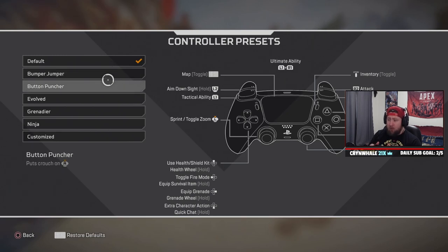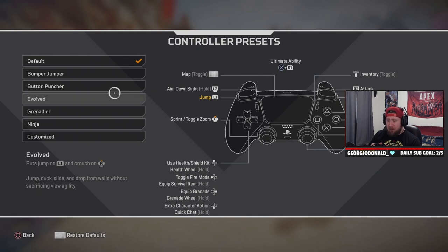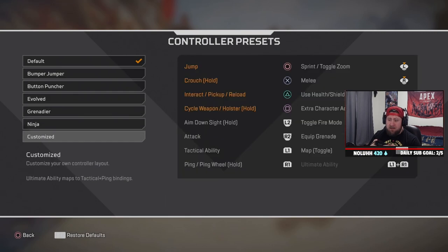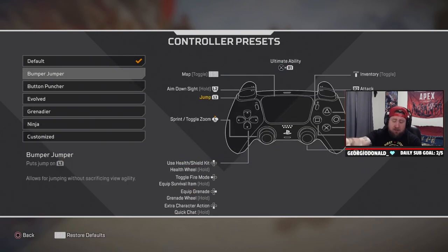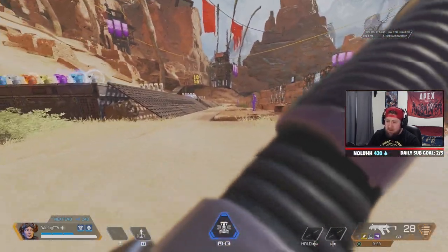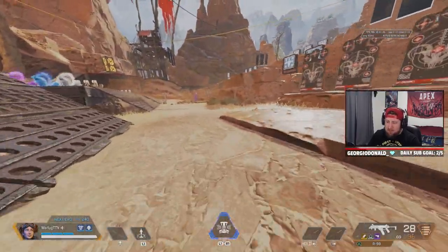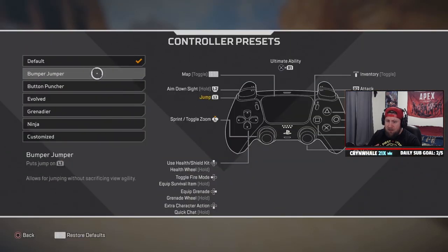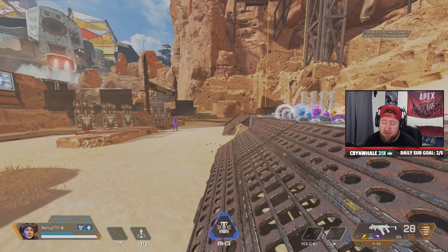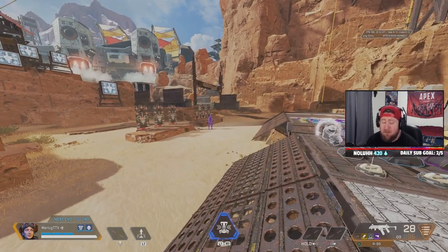Either layout will assign crouch or jump to the bumpers so you don't have to take your thumbs off the sticks. The best setup I've found is to go to Customize and change jump to L1 and crouch to R3. This lets you bunny hop without paddles. A great example is Verhulst on TSM — he doesn't use paddles at all and has everything designed on his basic controller. You may be at a bit of a disadvantage without paddles, but it can definitely still be done.